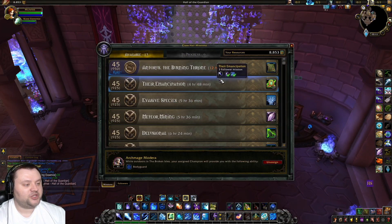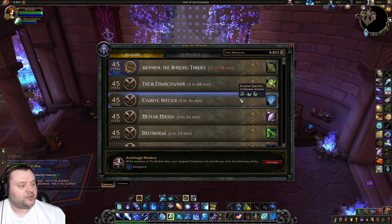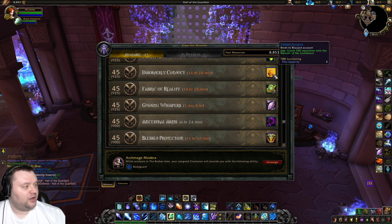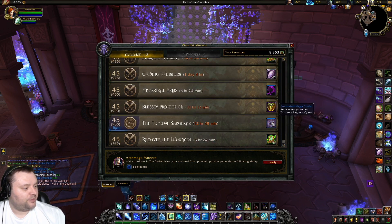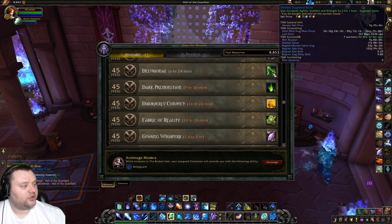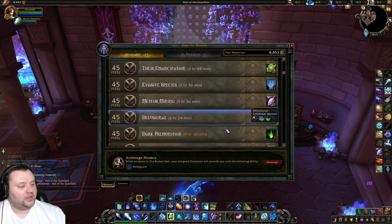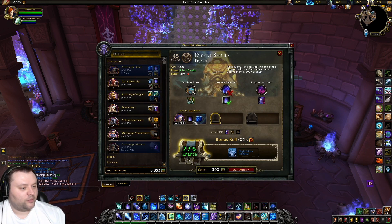Alright, we are at the mission table now. Let's take a look at our options. Now that we've got our resources, with these missions we want to go for the missions that give us reputation items. We've got one for Valarjar and one for Nightfallen — only two this time, not a great roll. We can also make use of the Blood of Sargeras missions to make gold. And these Defiled Augment Runes actually sell as well. I'm going to send my followers out on these reputation missions.